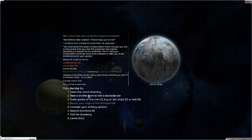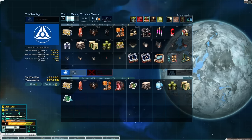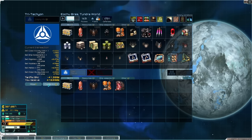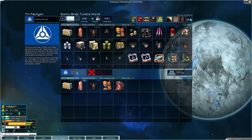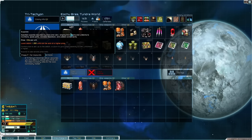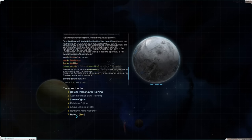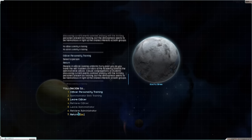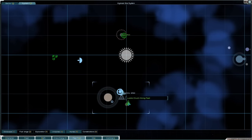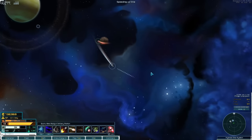We also have things to sell: a simulation engine, relic components, survey data, organics, volatiles, metals, more survey data — 418,000 credits sounds delicious to me. We pick up some fuel and supplies as well. There's an academy here, but I don't need it right now. Let's get out of dodge and get home. Crystal has grown to population size four — huge!